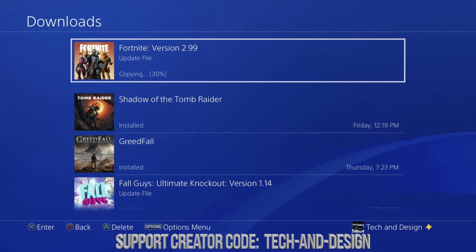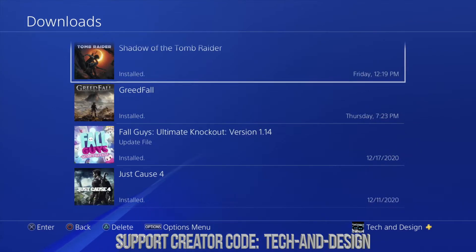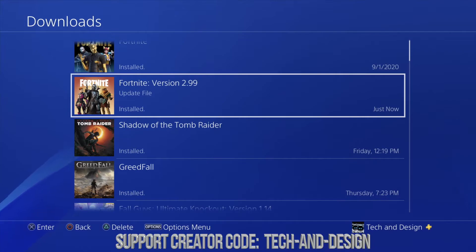During the copying phase, your internet speed doesn't matter much unless you have other stuff downloading. You just have to let it be — it's gonna be a few minutes, and then you should see Fortnite listed as done.